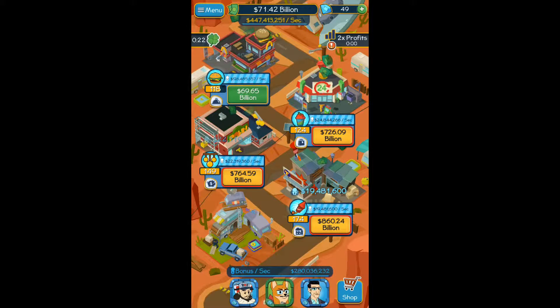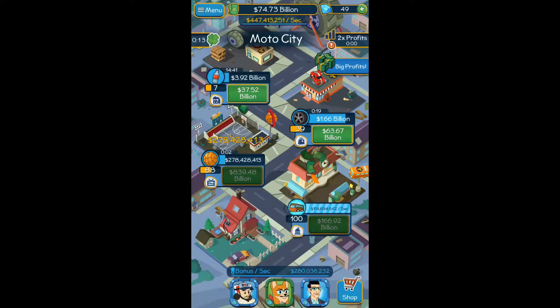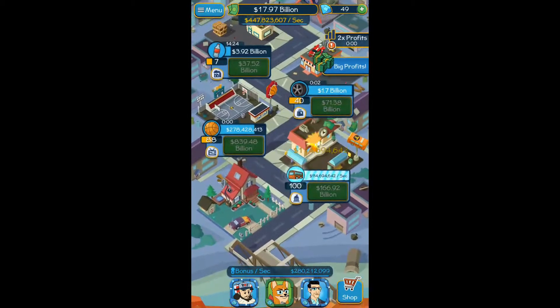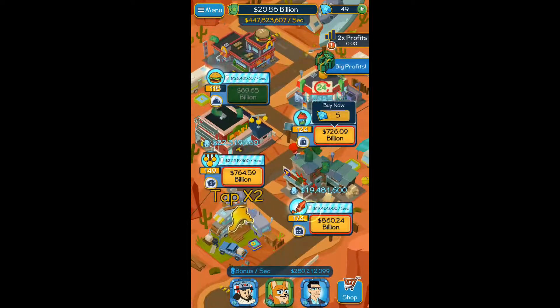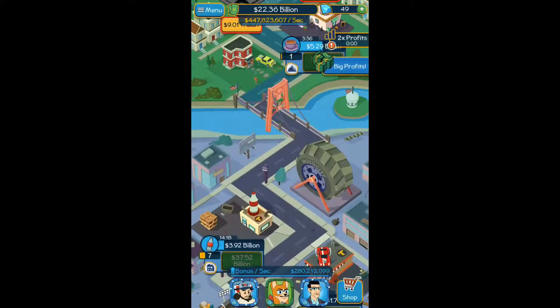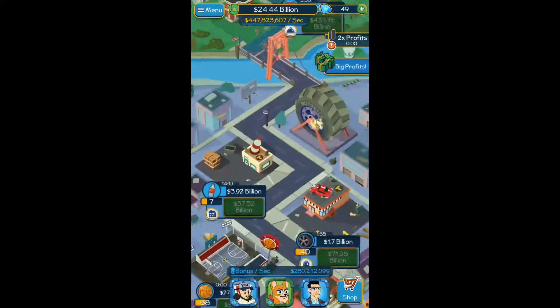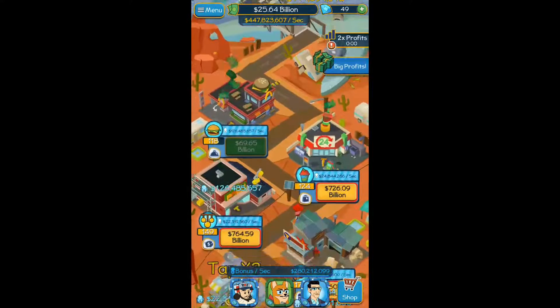The idea is simple — you get money off these buildings here. That little house down in the bottom right, you tap that to get more money quicker. Basically you upgrade, and then eventually it will do it itself and give you money faster and more. Anyways, that's the general gist of it: save up money, upgrade, get to the next level, rinse and repeat.